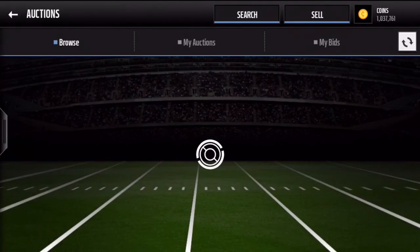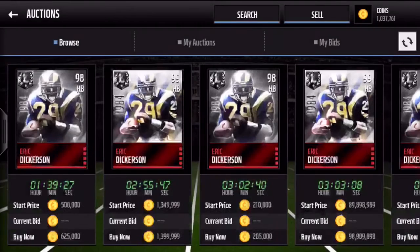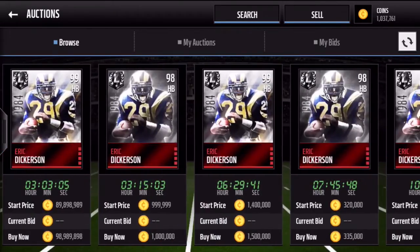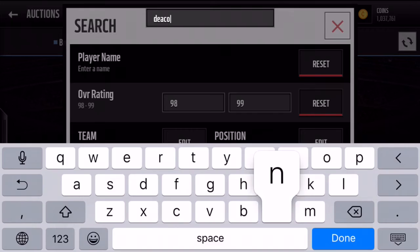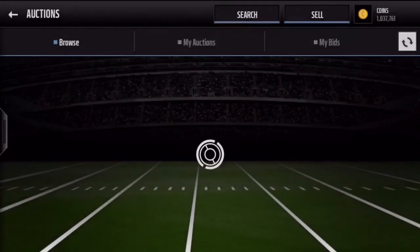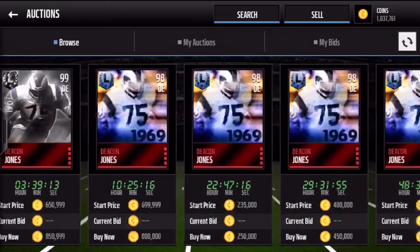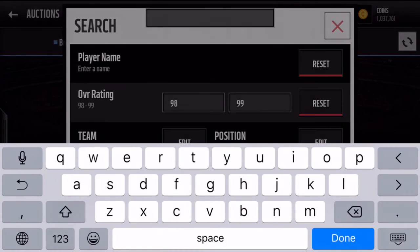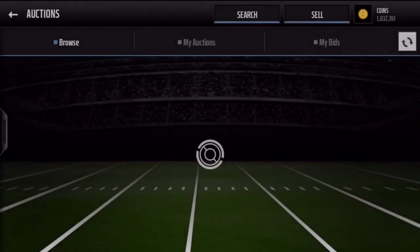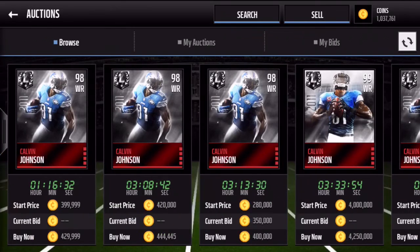Swinging over to check prices — Eric Dickerson was a 98 and there's one up for 285k, which is not fantastic but that's alright. Deacon Jones is a monster card, going for around 750k to 900k — he does have a regular legend card as well, but his ultimate legend card is going for around 750k, so I did make my money back with that one. Calvin Johnson, also a 98, is going for a lowest of around 380k — a bit of a hit but still not bad.